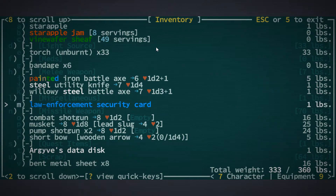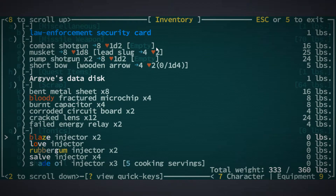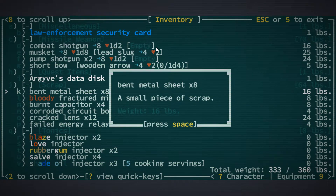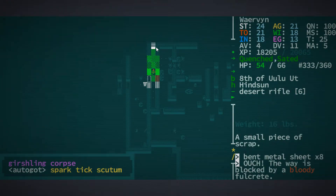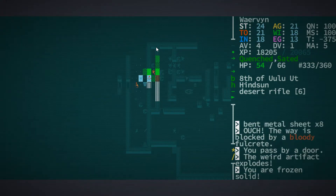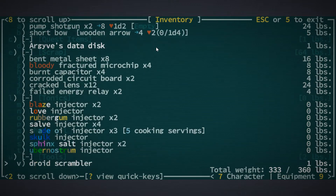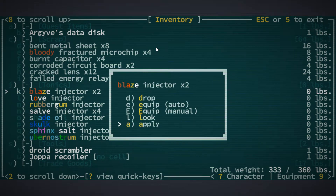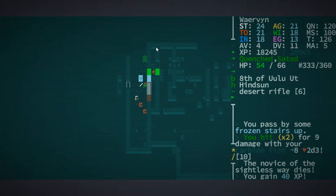We're carrying lots of torches. Carrying lots of pump shotguns - I would like to sell those though. I'll leave it like this for now in the hope that we'll find a trader. He just threw a grenade. I'm frozen solid. I think I'll use the blaze injector. We've got two of them.